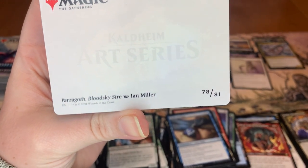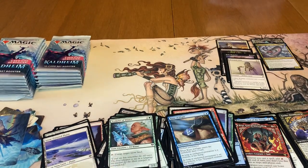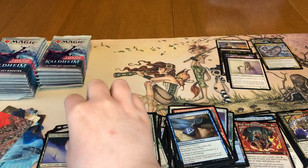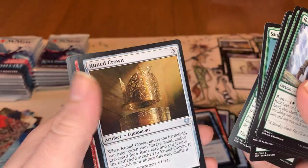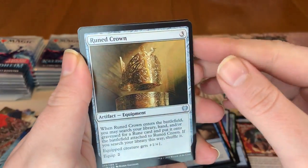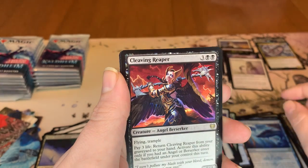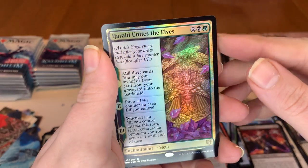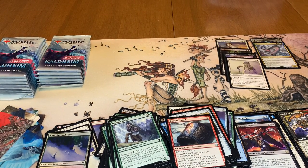Next art card is going to be Varragoth Bloodsky Sire. I really like the artwork on that. I got one of those in the last box. So we got a foil land, and our commons. Lots of commons in that one. Then Runed Crown, Rune of Speed, another Mystic Reflection — good. Cleaving Reaper — good. And then a foil rare: Harald Unites the Elves, which is really good. So I'm definitely pleased with what I'm pulling out of here.